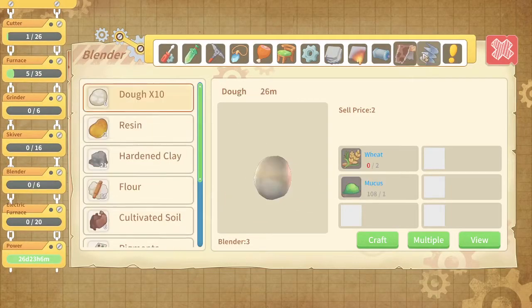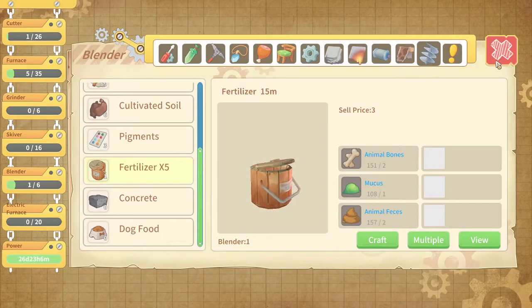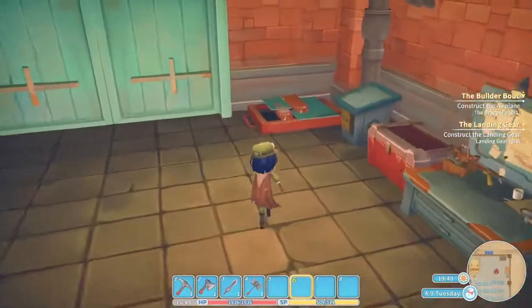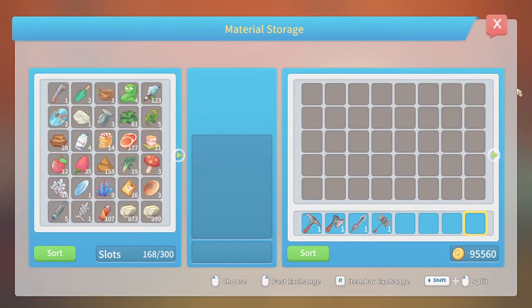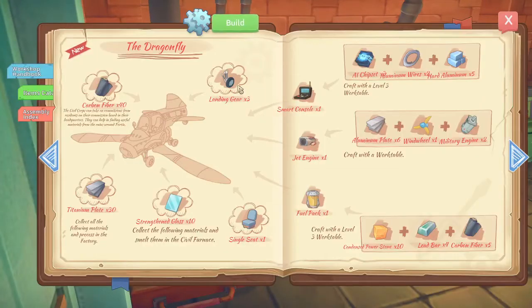I probably should try to make food for my animals at some point. I need fertilizer — as many as possible. The problem is I've only got two titanium plates and I've run out of basically everything I need. So did I make the landing gear? What am I missing for landing gear?